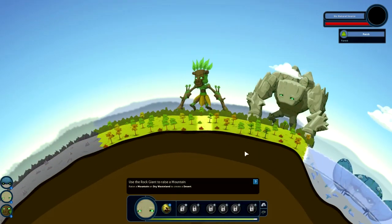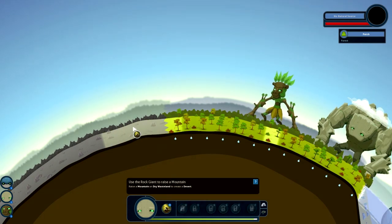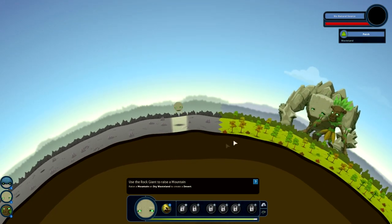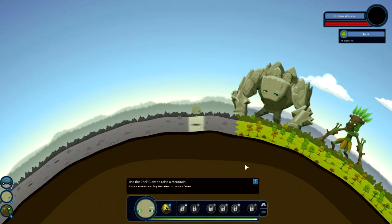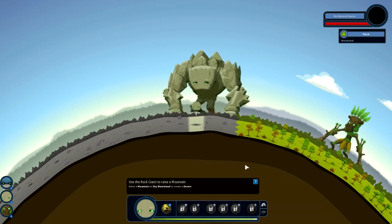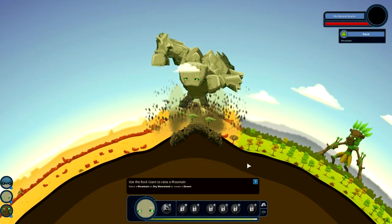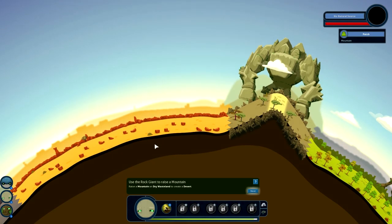Rock giant has gained the ability to create a mountain, so we'll just put this here. No, actually it does matter where you do this, but at this point in time we don't care about this world - you'll see that later on. I think this is a really interesting game, mostly for the fact that I've never seen anything like it before. All of its ideas are very unique and I like unique, especially with indie games. So there we go - we've created a desert.